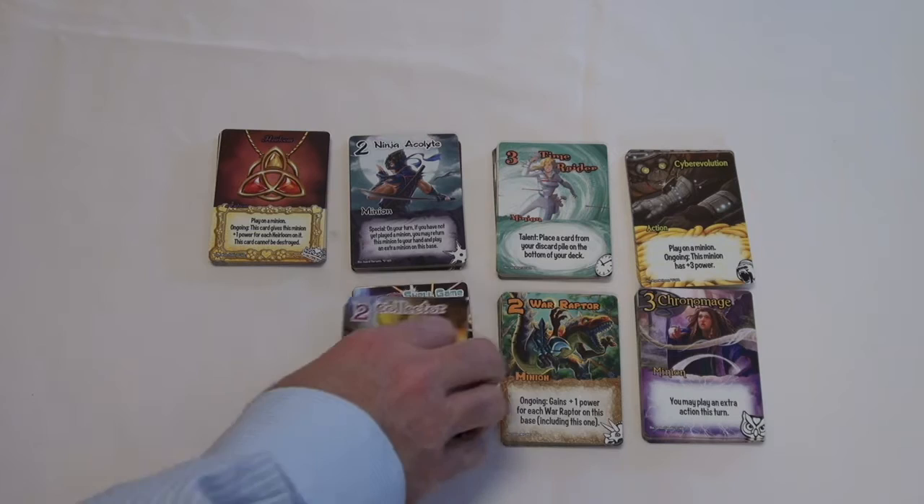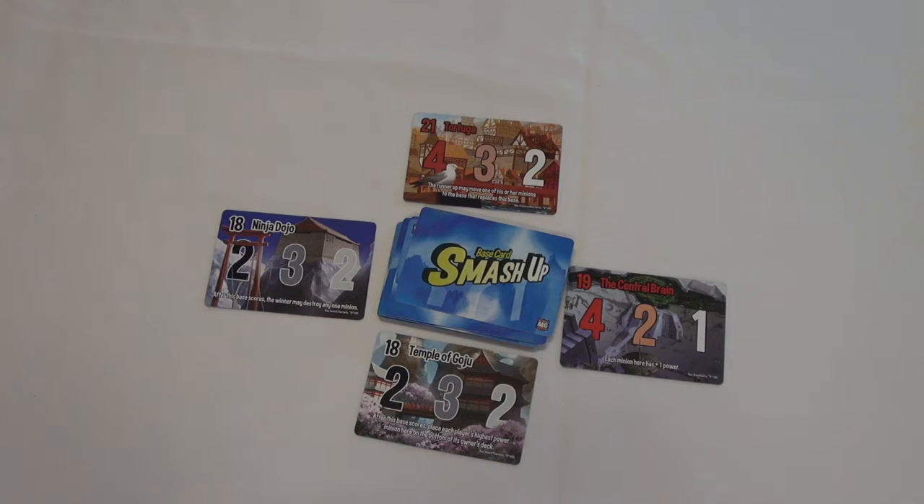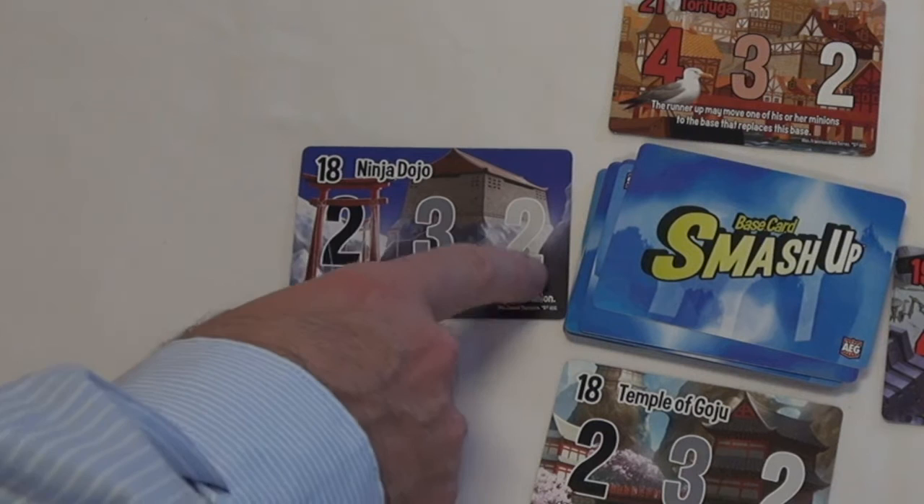Players select two 20-card decks comprised of action cards and minions and shuffle them together to make their player deck. Players start by dealing out a base for each player, plus one. Each base has their name, their breaking point, and the victory points for the top three positions. Some bases will have an additional effect that impacts gameplay.